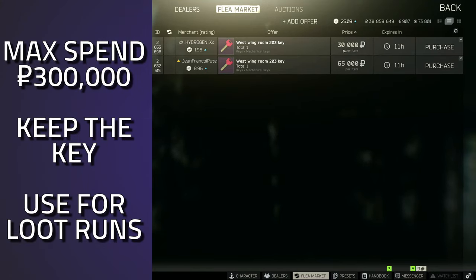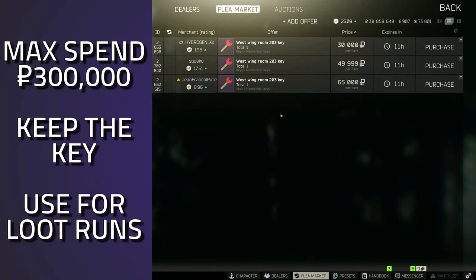This key is currently going for around 65k. With the loot spawns inside this room I would always recommend checking the other key as well. There currently isn't anything on the flea market. The alternative key is the West Wing Room 205 key. I would always recommend checking the prices for the key due to the loot spawns, the weapons case, and the medical spawns in the other room. I would 100% recommend having this one or the 205 key on your loot runs — possibly up to 300k plus for this key if you're running Shoreline a lot.